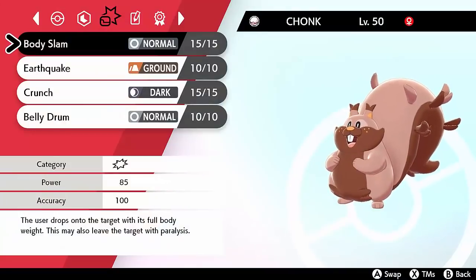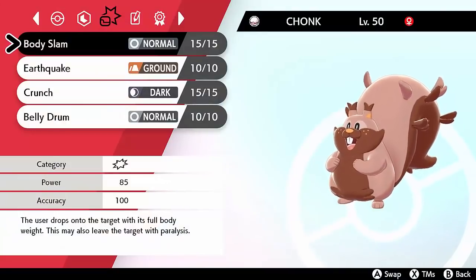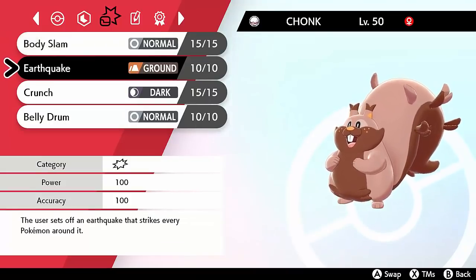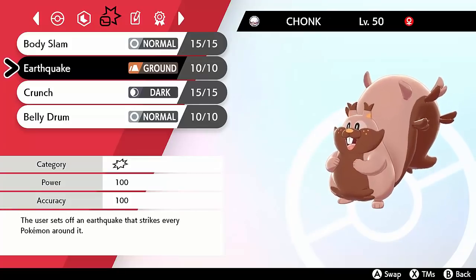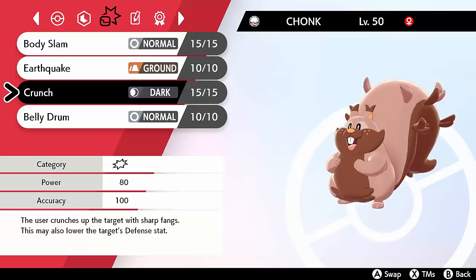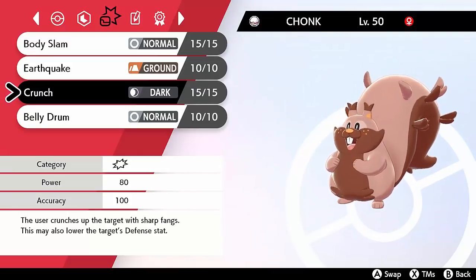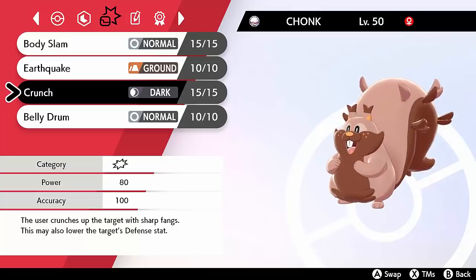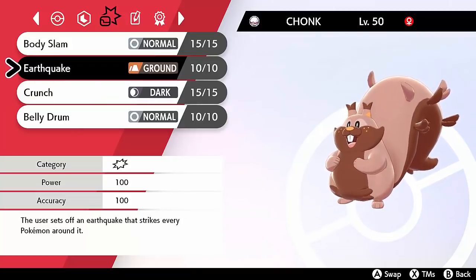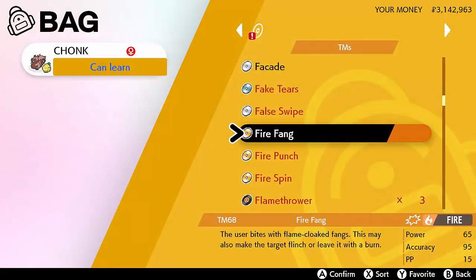It helps that Greedent has very nice coverage too. It gets Body Slam as a Normal-type move that benefits from the same-type attack bonus, so that will be hitting really, really hard. You then have Crunch to hit Ghost types that would otherwise be immune. And you have coverage for Rock and Steel types — you can go for Earthquake, which is a high base power move that will super effectively hit those types. Alternatively it even gets Fire Fang to hit things like Ferrothorn and Corviknight, but Earthquake is generally the better option.